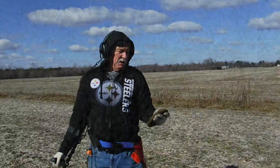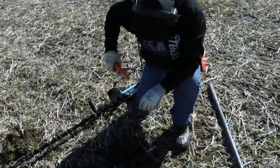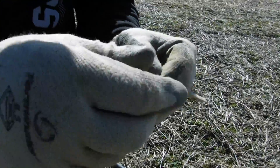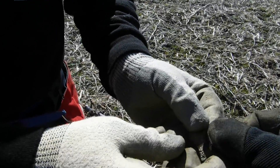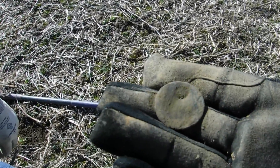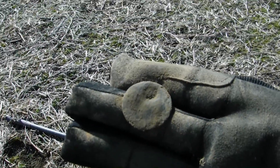Gary says he's got some roundage here. He's not sure what it is. We got something round there. There's a half a moon - see what you see on it. Got to clean it up. Interesting - looks like it's got a hole through it, so it's some kind of tag or something maybe. I'll wait to clean it up and check it out.